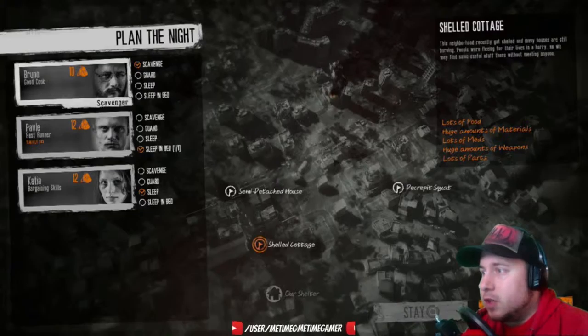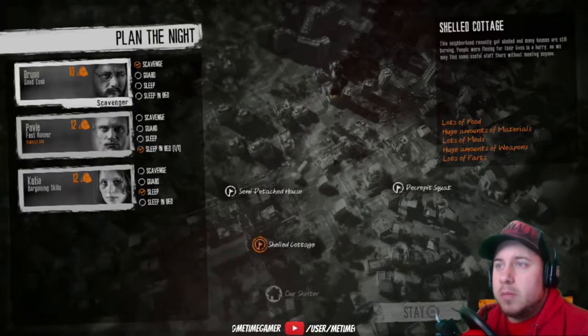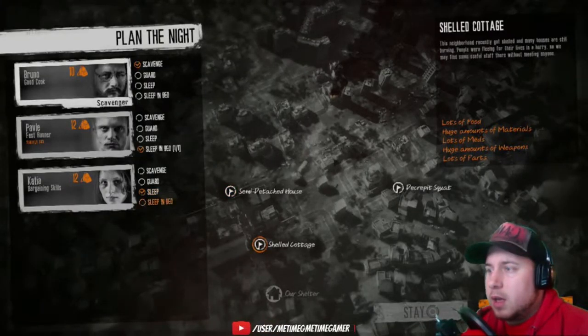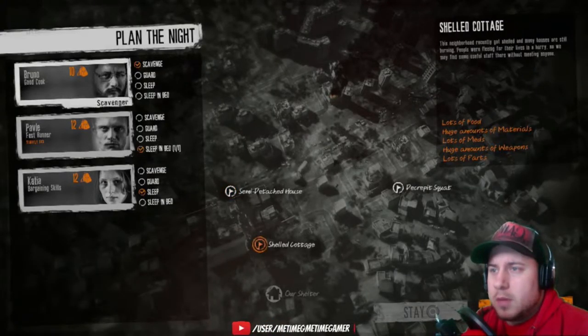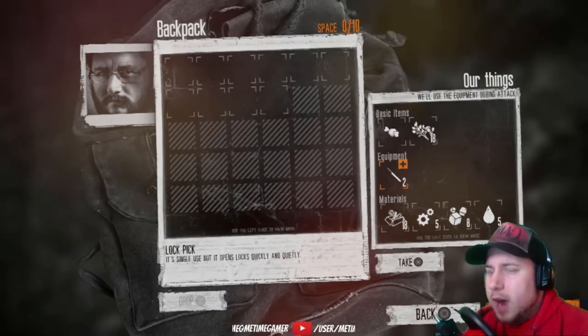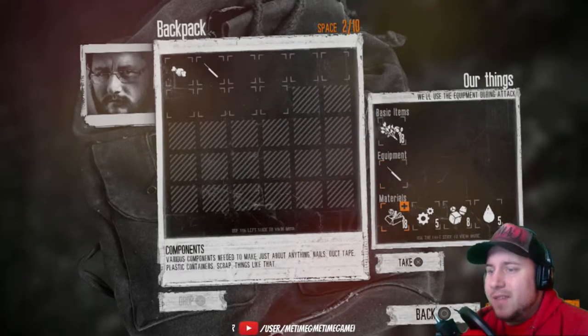Plan the night: scavenge, sleep in bed, sleep. This area got shelled and many houses are still burning — people were fleeing for their lives in a hurry, so we might find some useful stuff here without meeting anyone. Semi-detached house — it has a huge amount of food, lots of men, huge amount of weapons. Part danger, lots of parts. He doesn't have any weapons though. Should have made him go to bed instead — probably screwed up on that one.